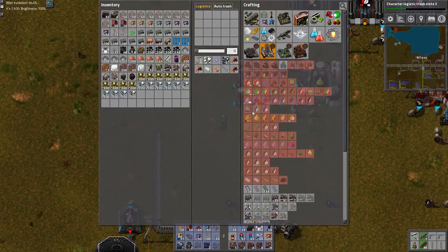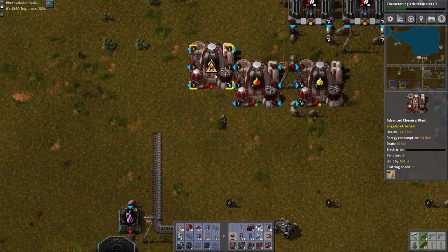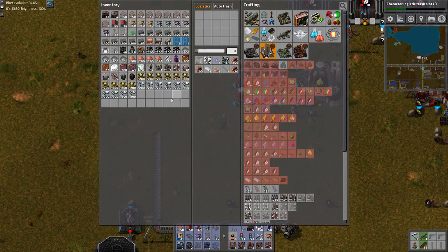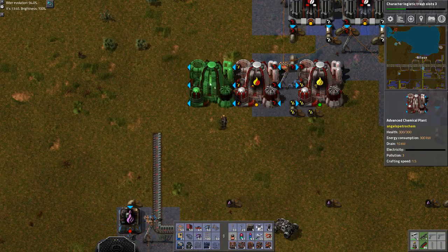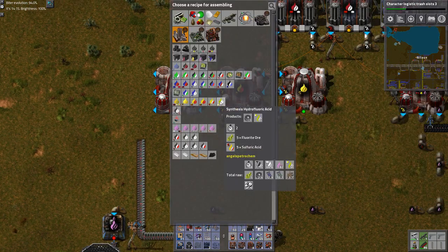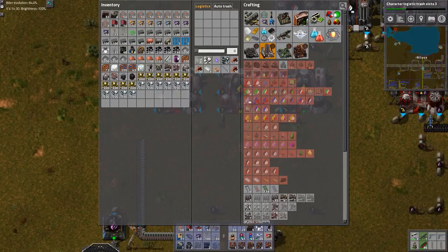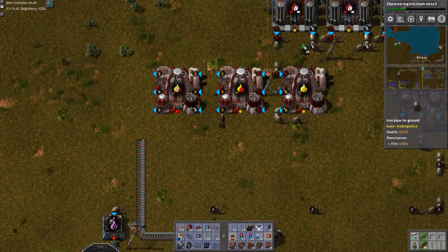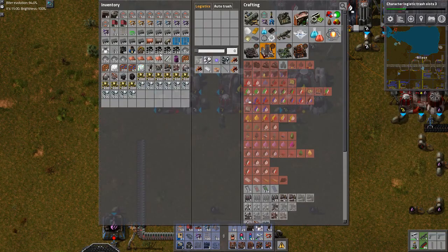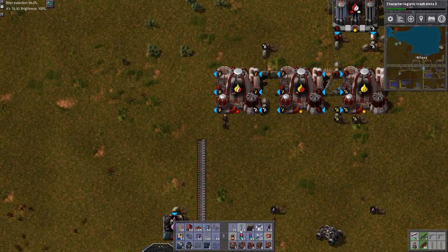Sulfur dioxide — great. And sulfur dioxide goes into — now we just need to add hydrogen. Add hydrogen — wrong one. How do we do that? Probably like this. And then let's get some hydrogen in — that's definitely not hydrogen, oops. Hydrogen comes around here — all the way over, one more, yes. And that one and this — boom, working. And I'll get sulfuric acid.